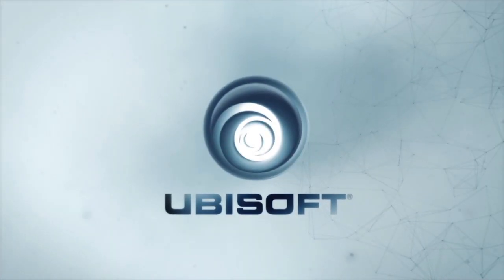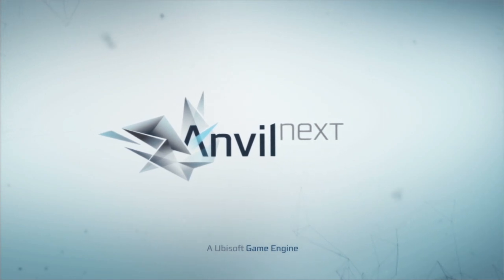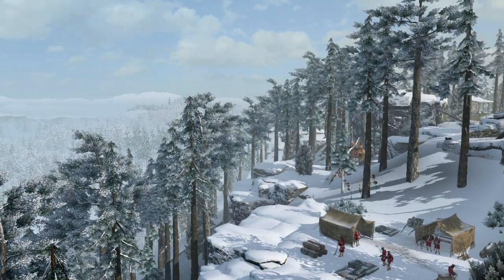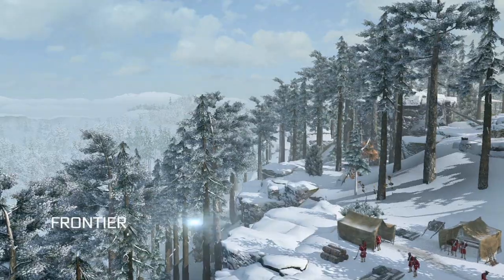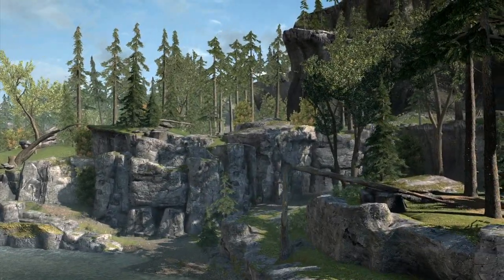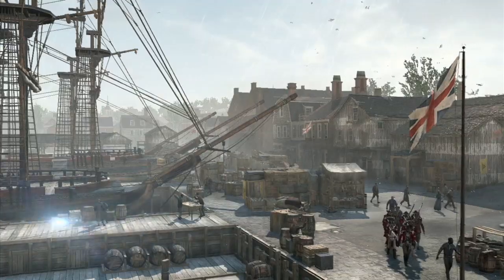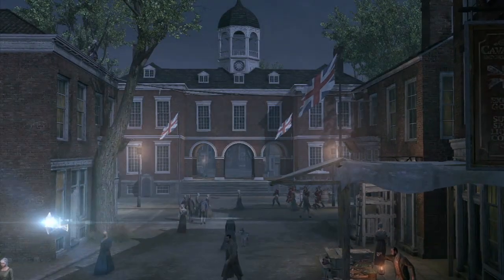At the heart of Assassin's Creed III lies a radically redesigned game engine we call Anvil Next. This proprietary technology renders seamless worlds of nearly infinite possibility, transporting you deep inside America before it was America.